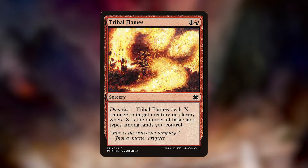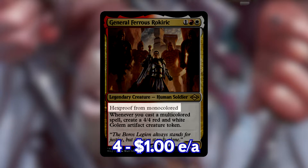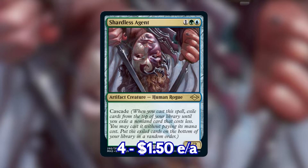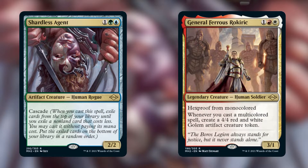Tribal Flames is more often than not just a removal spell, but if we have really nothing else to do, we can just Lava Axe our opponent on turn two. Our three-drop spot is also value-packed. General Ferrous Rokurk is probably in contention with Kavu for the best card in the deck. Although it is pretty slow — which is why we take it out against Burn and Prowess — it does a ton of work against any other fair decks. Having Hexproof from Monocolored is great. A 4/4 golem whenever we cast pretty much any spell closes our games very quickly. Shardless Agent also works great as a value creature — casting it on turn three and getting a Kavu is just value, and casting it on turn four after General Ferrous Rokurk more often than not gives us a ton of cards and two 4/4s.